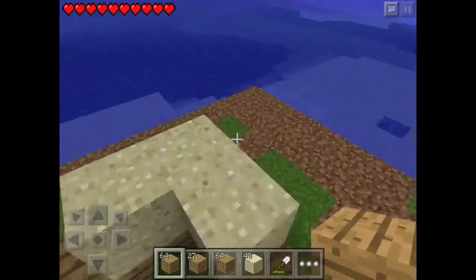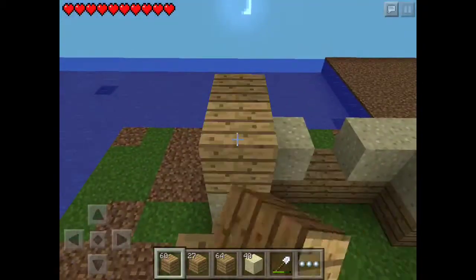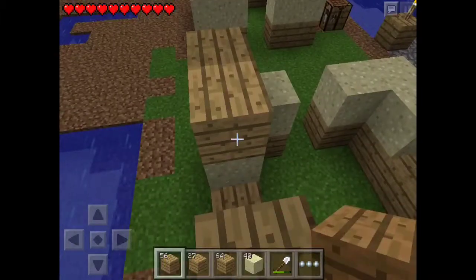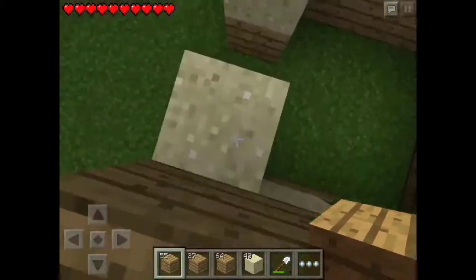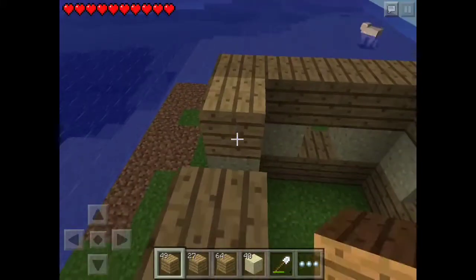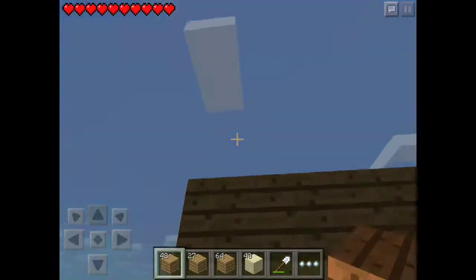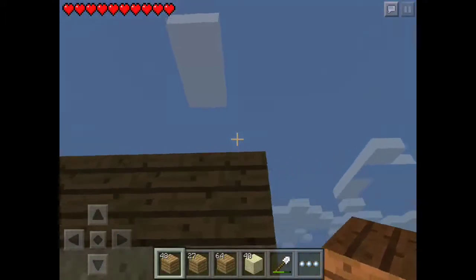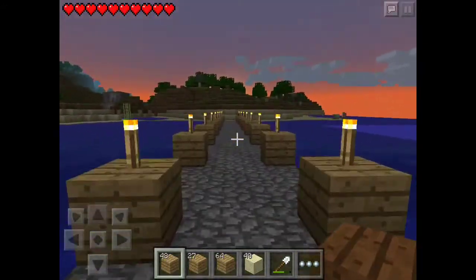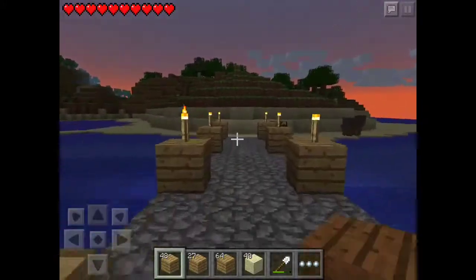Instead of going back and forth, I'll go ahead and make one building and end it right there. There we go — and that's where the door goes, of course. I'm gonna finish this off with stone slabs and it's gonna come out all the way around. I'm gonna skip walking home and sleeping just for time's sake, and then I'll come back and finish that building.